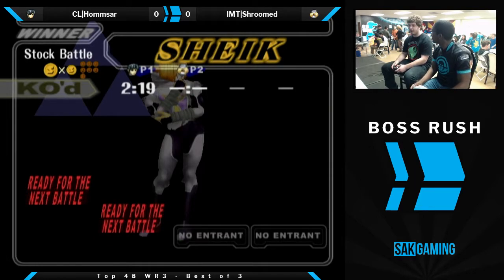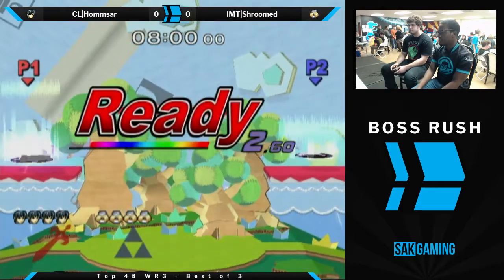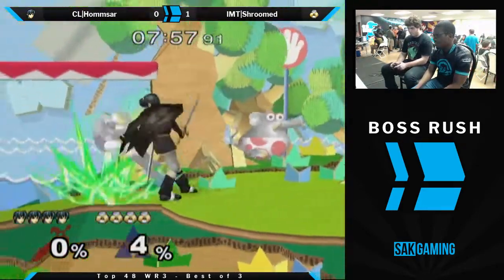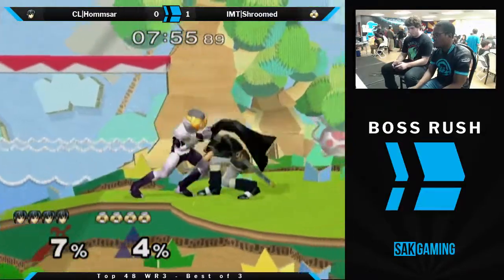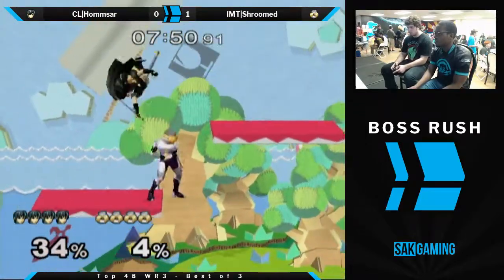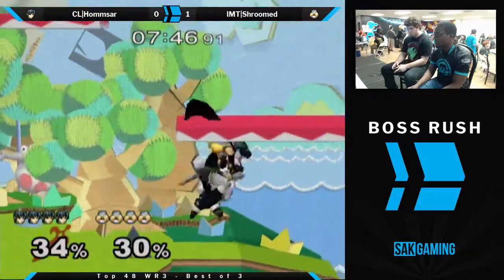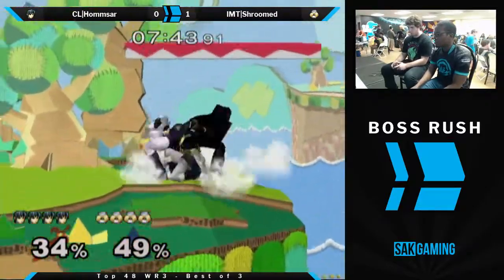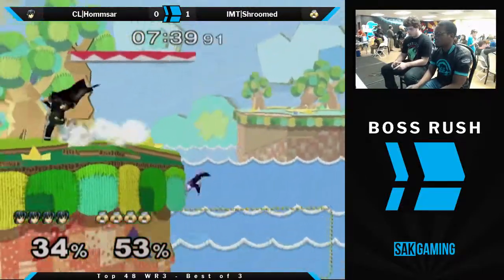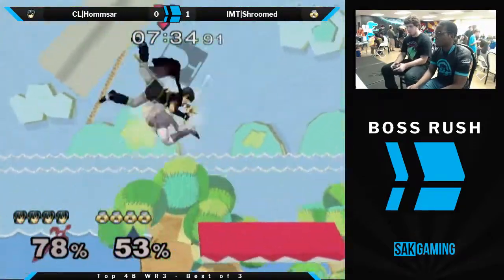Homestar went for a grab near the end there — forward throw, down smash. I feel like normally that works if the Sheik DIs properly, which is down and out, and you catch them before they hit the ground. Forward throw, down smash if they DI down and out. But Shroom DI'd in — pretty sure you can just F smash that or re-grab it. F smash being the thing at that percent.